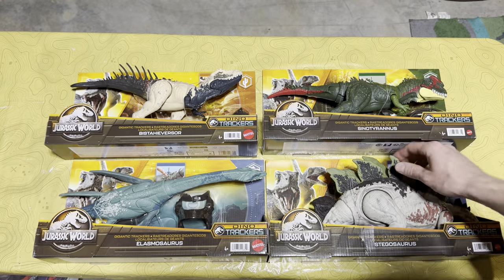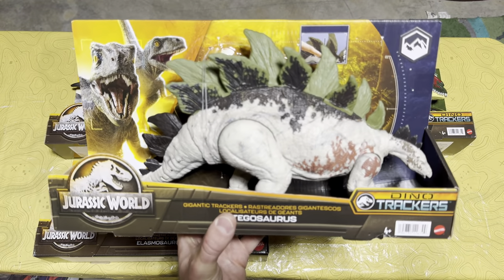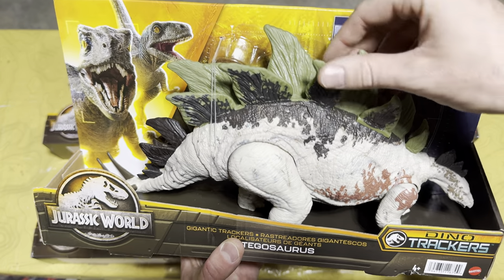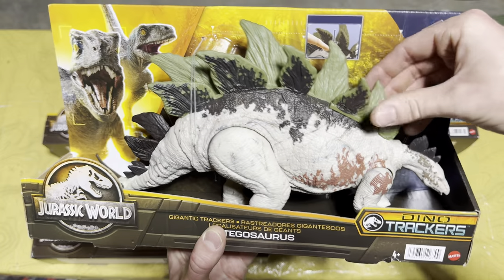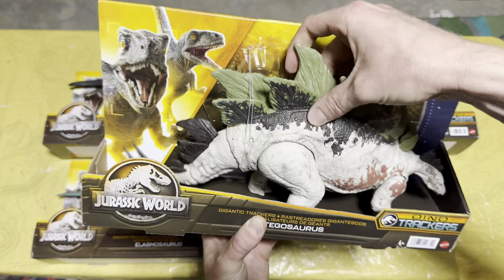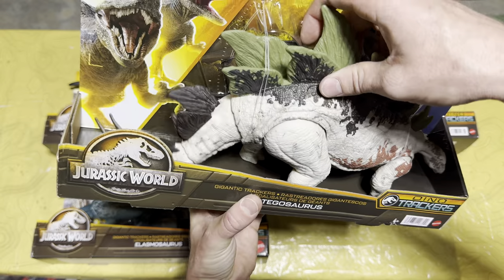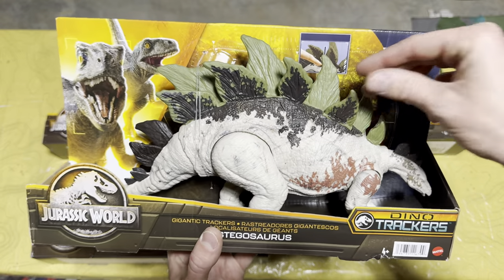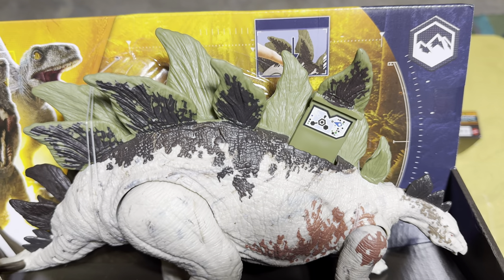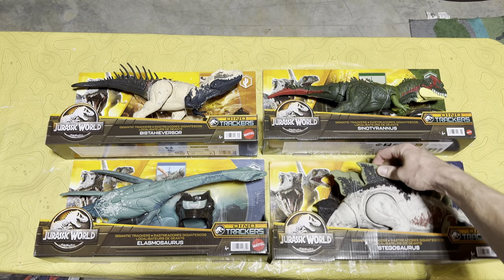The second figure from Wave 1 is the Gigantic Tracker Stegosaurus. I really like the paint job on this one — the white really makes it pop and gives it a cool look. It's got action features: the tail goes up and down and side to side. And if you pull the plate right here you get the scan code for this awesome figure.